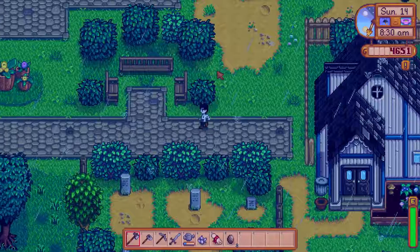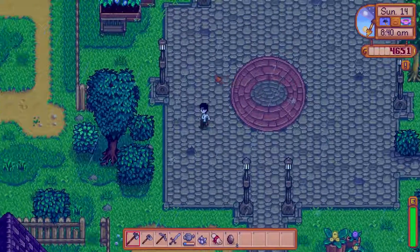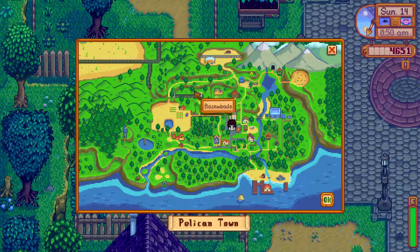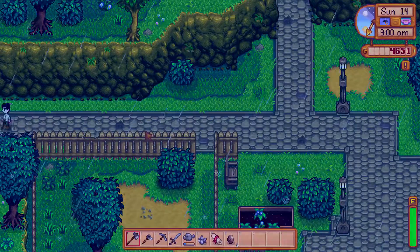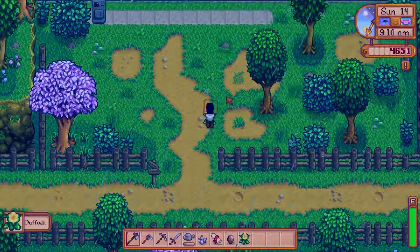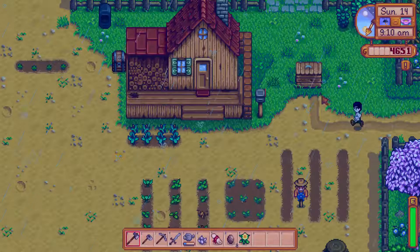We haven't done any fishing, so we will fill up our fishing logs. There are a bunch of areas you can go fishing — you can fish in the ocean, in the river, or in the lake. If you open up the map, you've got the lake up here, river fishing along here, and ocean fishing all along the bottom. We'll decide where we want to go fishing, sell the dwarf scroll and our quartz, get our geode processed. And we'll go fishing today — that's what we will do.